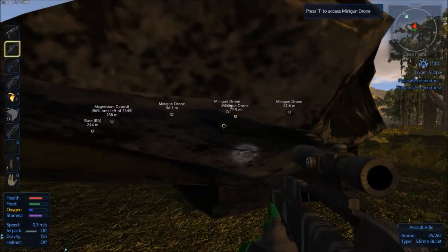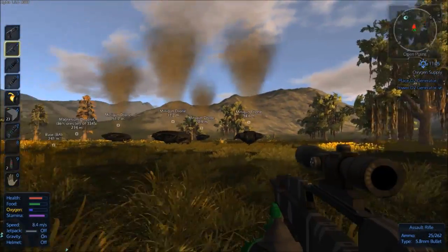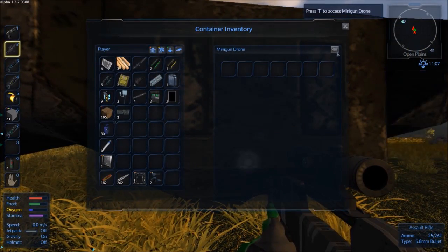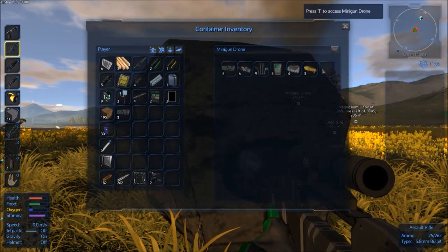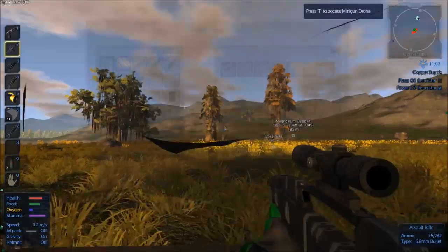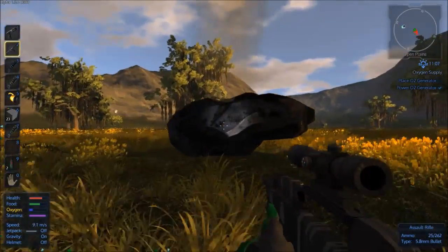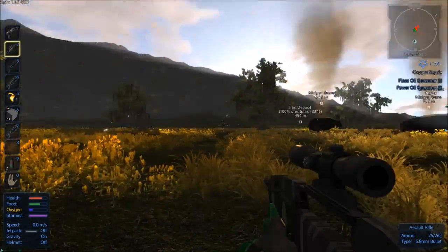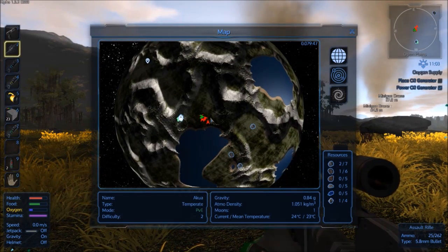That was pretty hardcore — I thought they were going to kill me there. Look, they've got all sorts of components! We'll take their stuff. Three reactor cores — that's a good score because they're quite expensive and difficult to make. I'll take their bullets too. There's a lot more stuff over there. Okay, all those drones are dead.